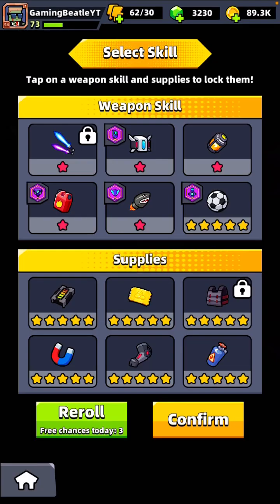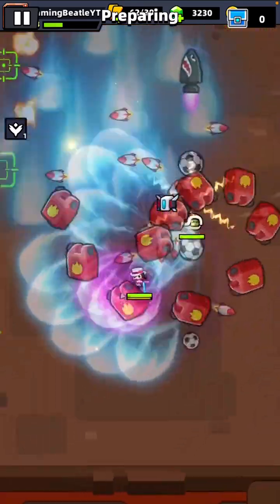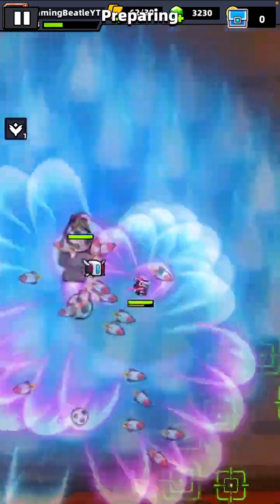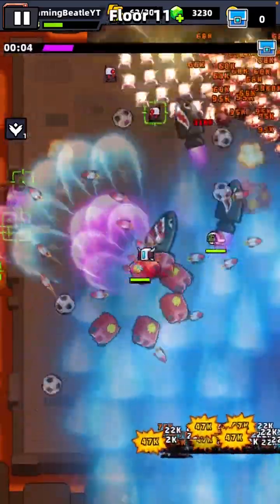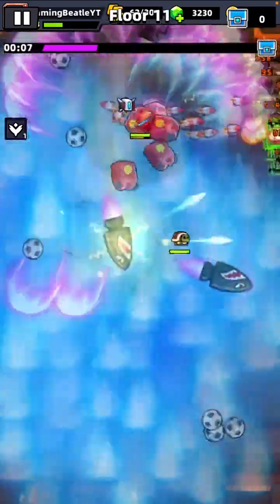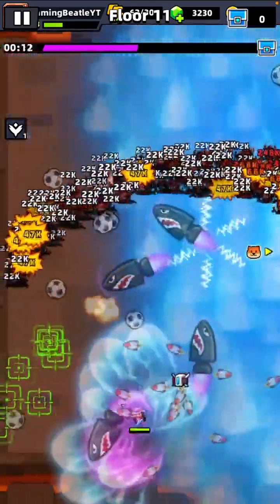Here we go — we're on the select skills again. Light Chaser is already locked. We will keep the Destroyer Supercell. I wonder how many we can actually pick here. Because if we can lock them all, I don't see why you wouldn't. I think I'll just lock them all and see how that goes. It looks like I'm just giving myself more weapons here, so I'm not too sure. But yeah, floor 11 — and if the floors on the previous one were anything to go by, this should be really difficult, but I'm not sure it scales quite like that.